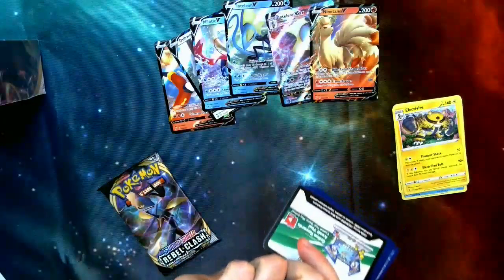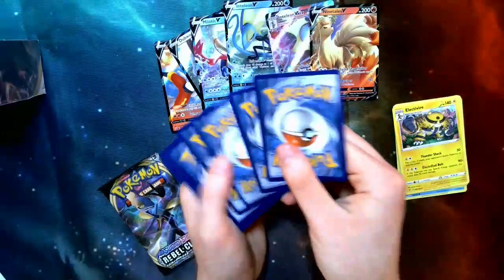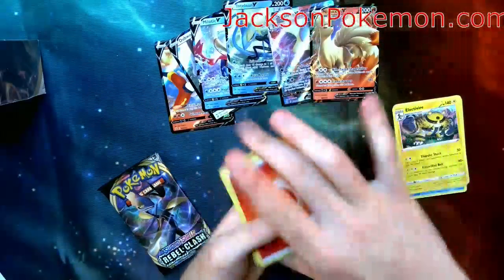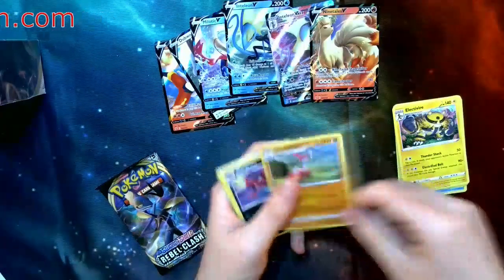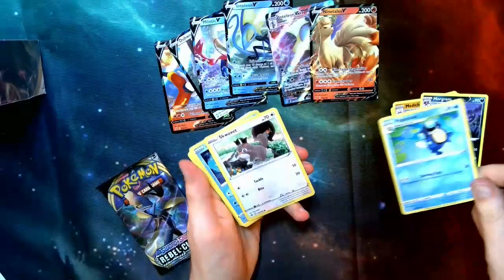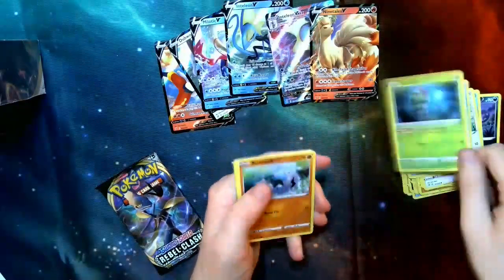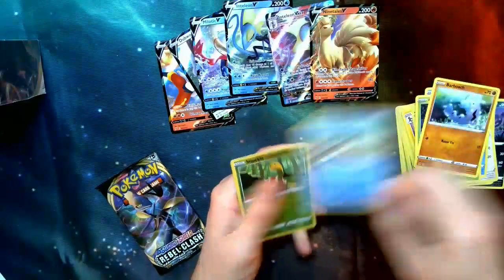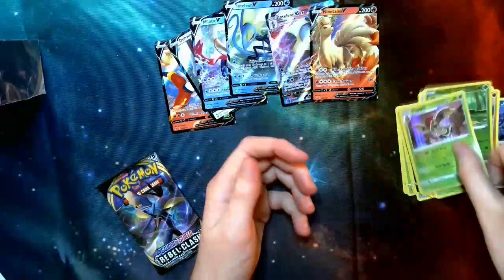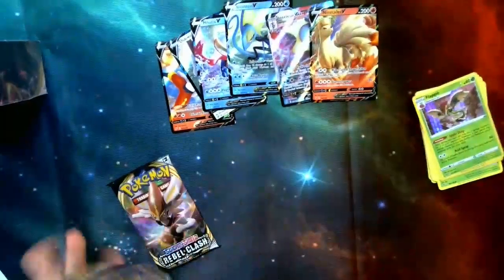We do have a white card this time, so hopefully we get something. Energy, Medicham, Morgrem. Palpitoad, Skwovet, Galarian Mr. Mime, Caterpie, Barboach, Arrokuda, Shuckle. Doesn't look like we've got a V, but we do have another Flapple. Along with the starter ones we have so far, we could have a playset by the end.